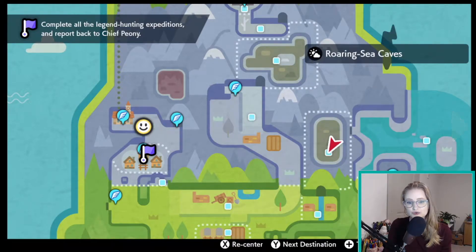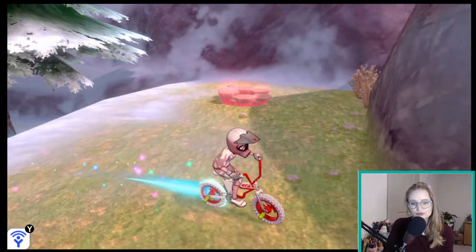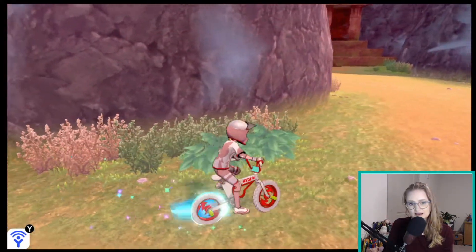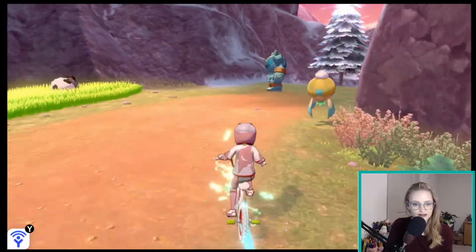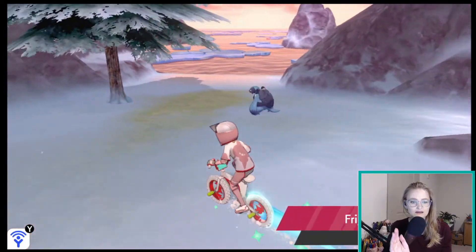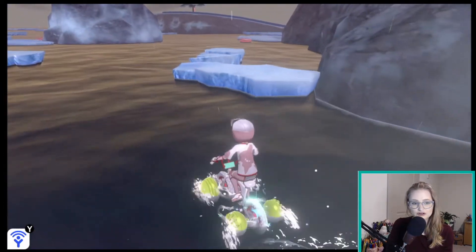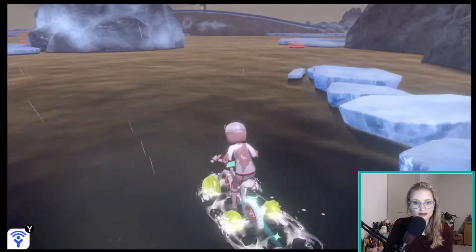We're going to need to talk to a person here in the Roaring Sea Caves. To get there, we're just going to come over here to Three Point Pass. This is the Reggie Temple over here. We're going to come this way and head into the ocean and come around so that we're entering the Roaring Sea Cave from the right area.